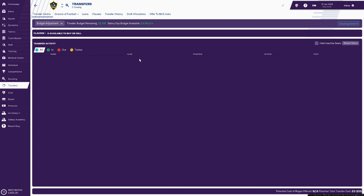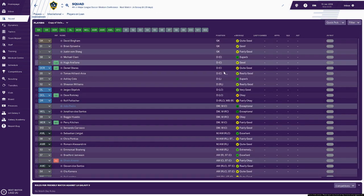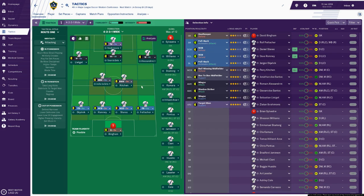Unfortunately we have no budget — 2.3 million transfer budget and a 3.9K wage budget. When we look at the squad it's not set up in the ideal way. We do have David Bingham in goal as our number one. On the tactics screen, we're going with a 4-2-3-1 formation using the tactical style Route One. I'm not going to mess around with player instructions at the moment — I just want to get into the game and start playing.